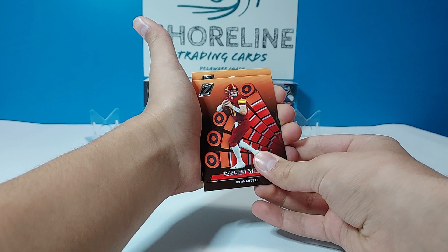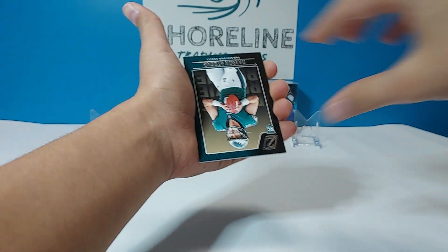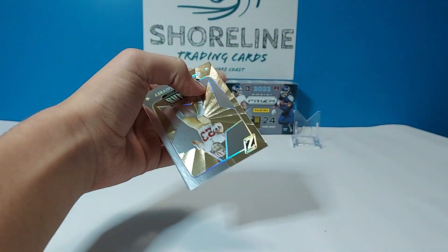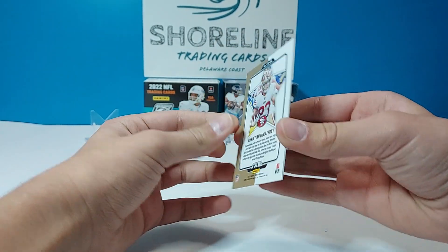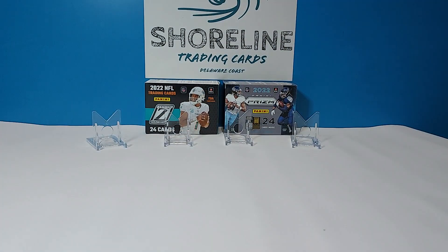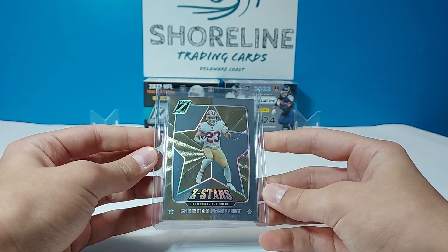Second pack: Carson Wentz, Jonathan Taylor, Carson Strong rookie, and a Z Stars of Christian McCaffrey. Very cool card — not numbered, but very nice. They've got some really nice inserts in Zenith.